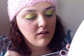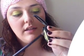Now with a tapered crease brush, I'm going to take the mineralized end, which has black and gray in it as well as the green, and mix it all together. I'll put that in the outer corner and into the crease.